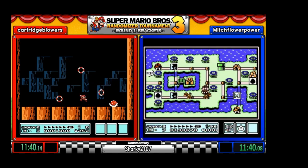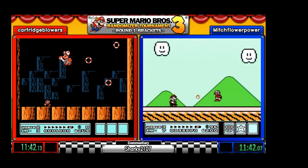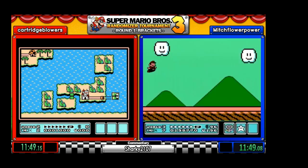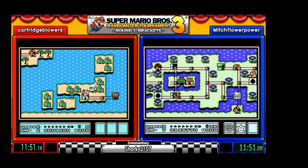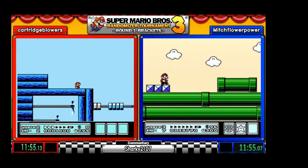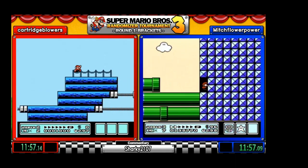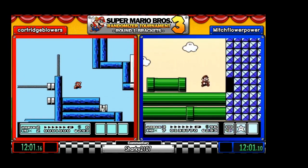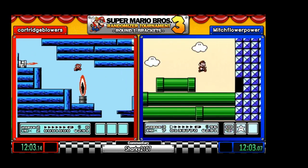Wendy kind of jumped high — Cartridge didn't expect it and jumps into a ring. Let's see how many attempts it takes Mitch to get the 7-6 clip.